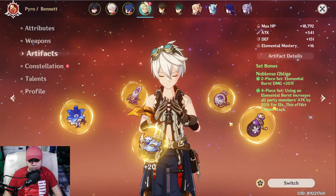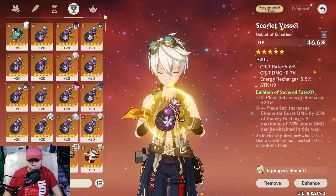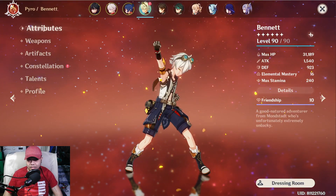And lastly, Bennett's sands is energy recharge, HP goblet, and HP circlet. That's it guys — that's my build for my 19-second Emblem domain run.